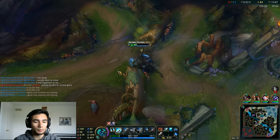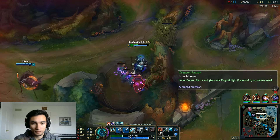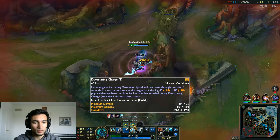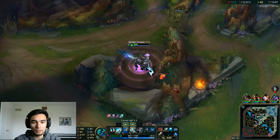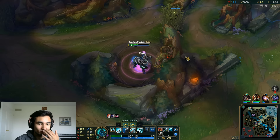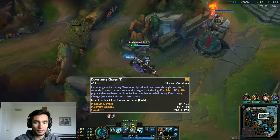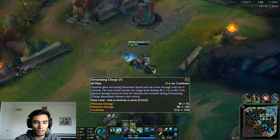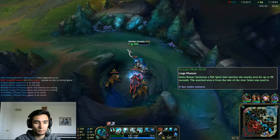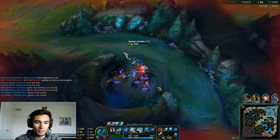We're going to wait for our W to come up for some healing. Smite this for some vision. We're going to max our E — I'm not sure if you max your W or E on AP Hecarim, but I think I like having E. Yeah, we'll max E.